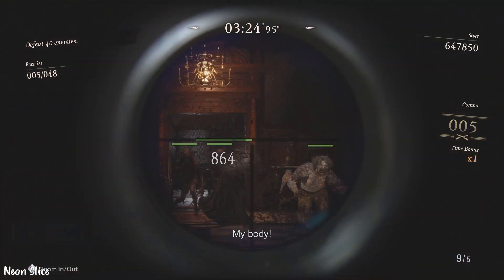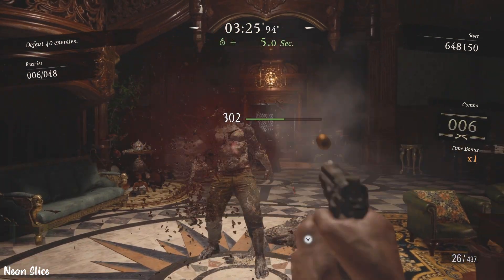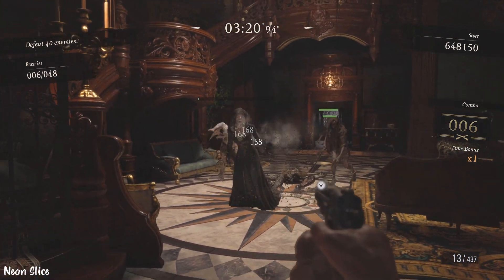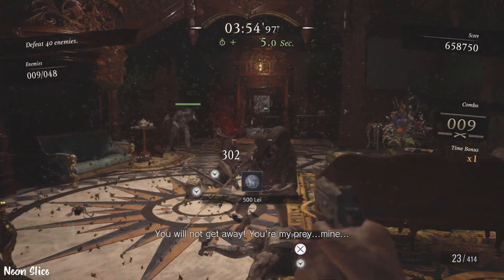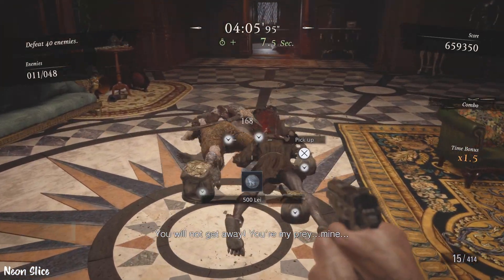This is the first vampire girl. You don't need the sniper for it — I recommend it. Hit your headshots, but you can just gun her down with your handgun. Really no problem. They give you enough lycans to save your combo, so it should be easy peasy lemon squeezy — everything's okay.